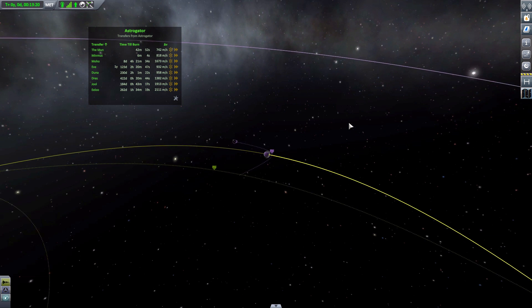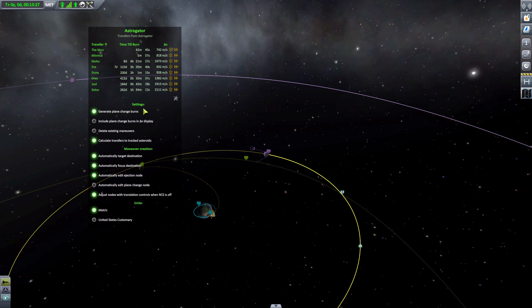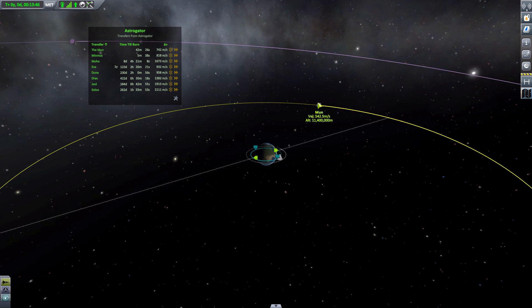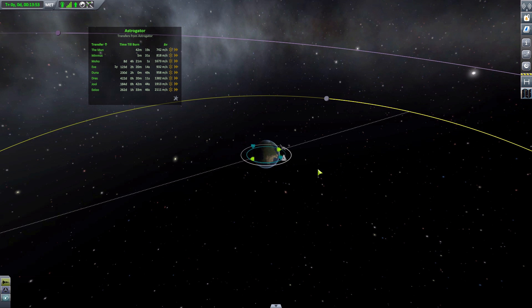Say we didn't want to go to the moon but wanted to go to Minmus instead. Remember that delete function — we have to open up settings, click delete existing maneuver node, delete the one going to the moon, and then turn that option off again so we don't keep deleting things that aren't there. And that is how you delete different maneuver nodes. It still kept the moon as a target but focused the view back on us, which is convenient.